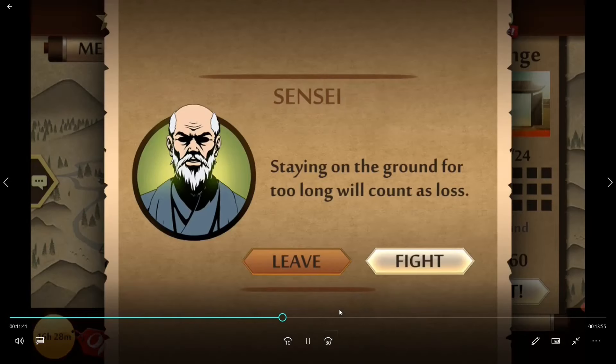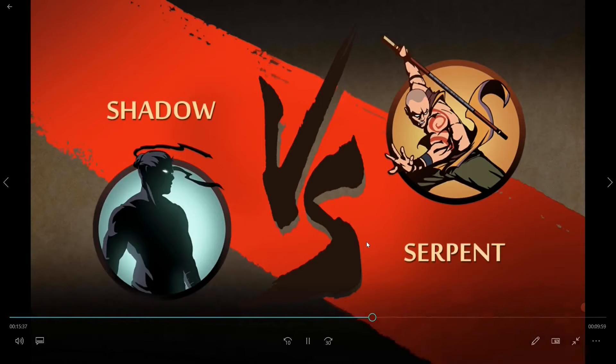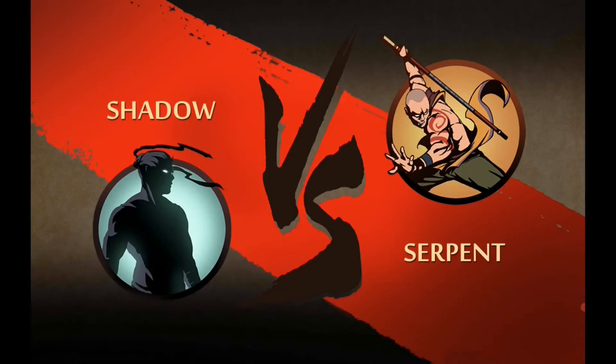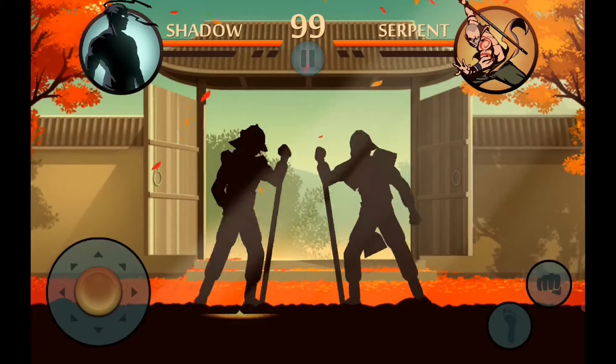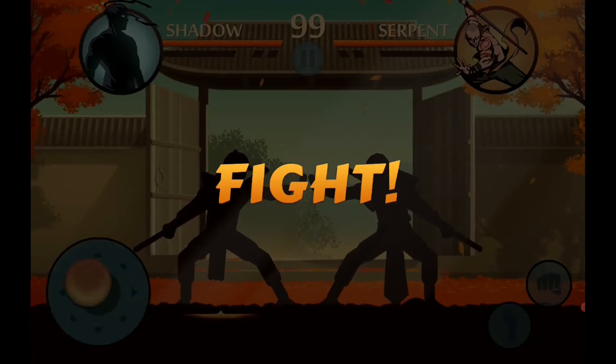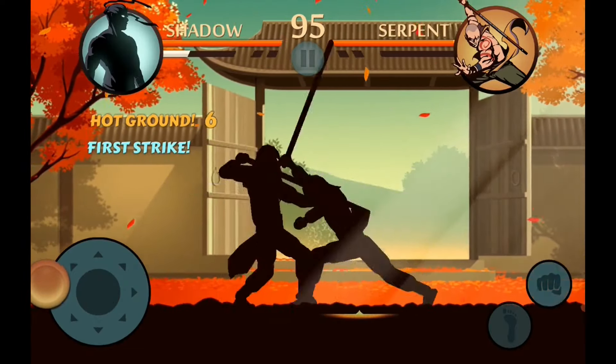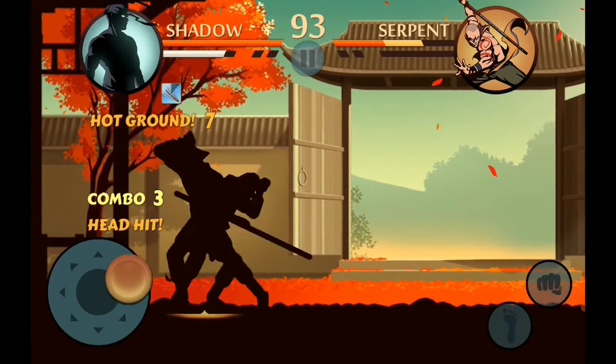Let's go fight against this guy. You can use multiple weapons, so let's use the serpents. We totally didn't battle this guy before and lose — why would I keep that clip in the video? Let's go battle against this guy — we're both wearing about the same armor. My main goal is to not get on the ground too long, because then we lose.